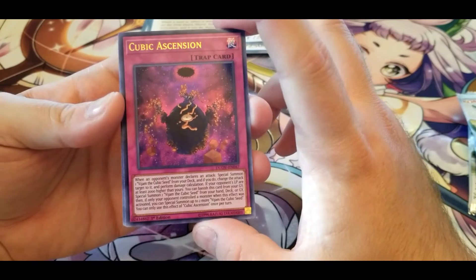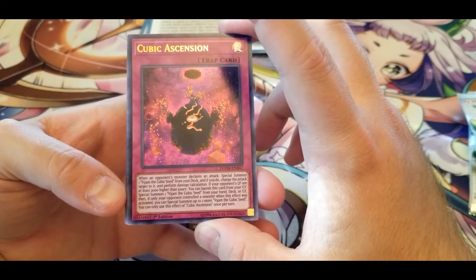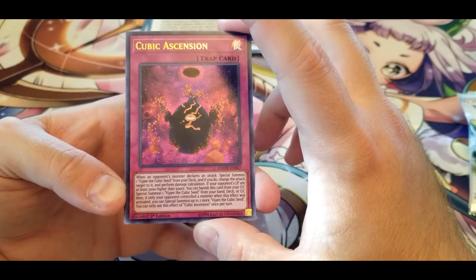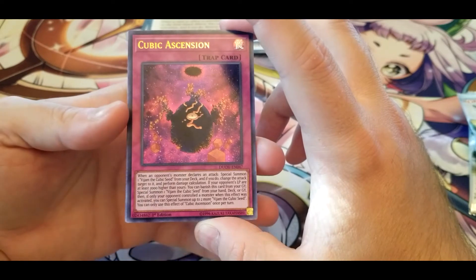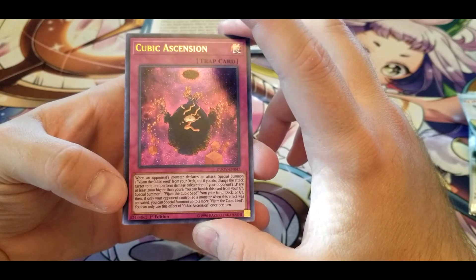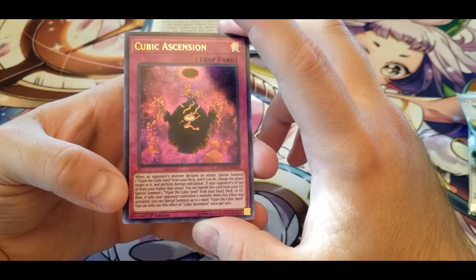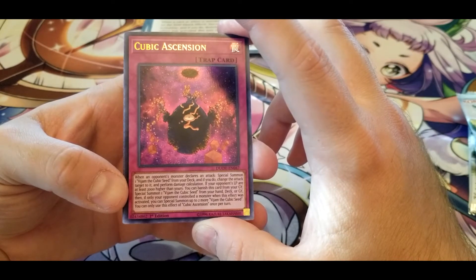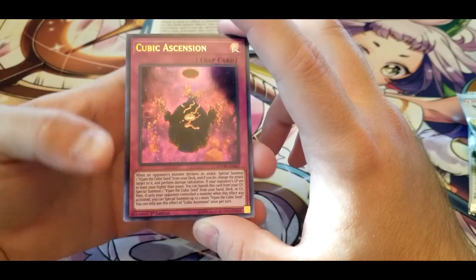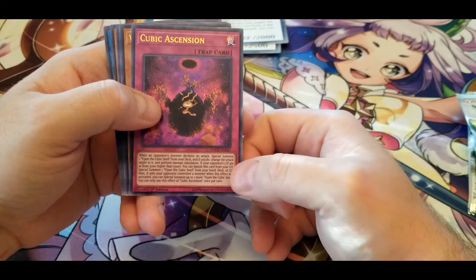Cubic Ascension — when an opponent's monster declares an attack, Special Summon one Vision HERO - The Cubic Seed from your deck and change the attack target to it and perform damage calculation. If your opponent's LP are at least 2000 higher than yours, you can banish this card from your graveyard to Special Summon one Vision - The Cubic Seed from your hand, deck, or graveyard, and if your opponent controlled a monster when this effect was activated, you can Special Summon up to two more. Seems like decent support for the Cubics — lets you get your vision out quickly.